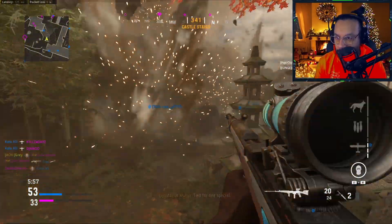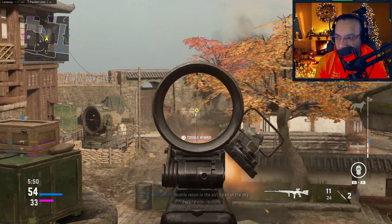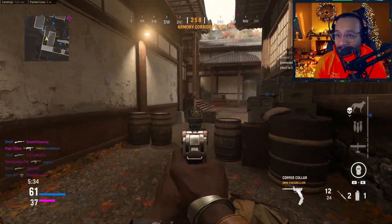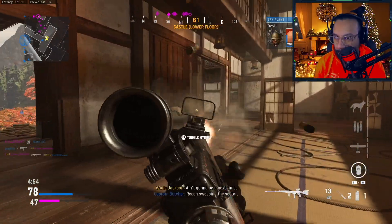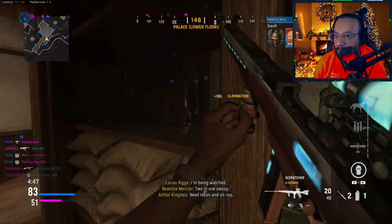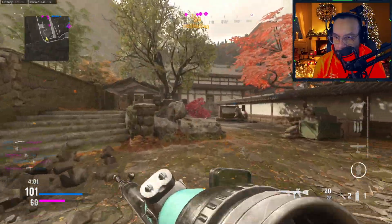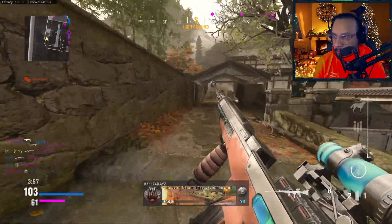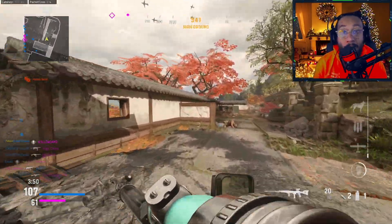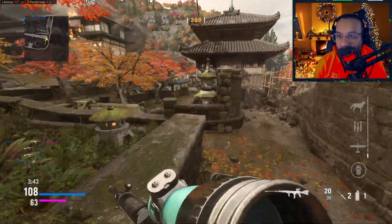I totally let my teammate die there. The ADS on this thing is really fast though — oh come on, the ADS is really fast but the damage is really really low. That reload is so slow. For this thing being a 20-round magazine and having such low damage and range, the reload is way too slow.